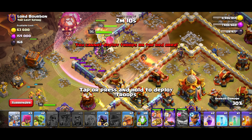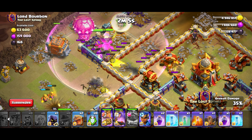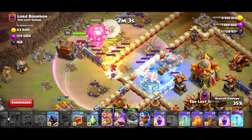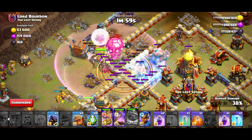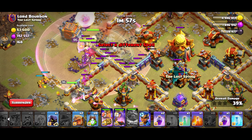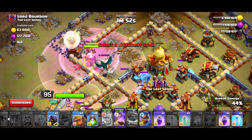The queen's going to walk around, which is fine. As long as she gets that ricochet cannon, I'll be happy. Let's go ahead and earthquake to open up the walls — perfect. Let's use the king ability. Rage up the queen and the warden. Poison everything up.